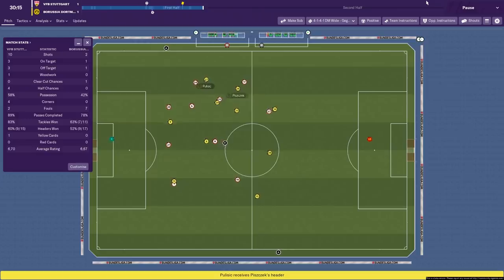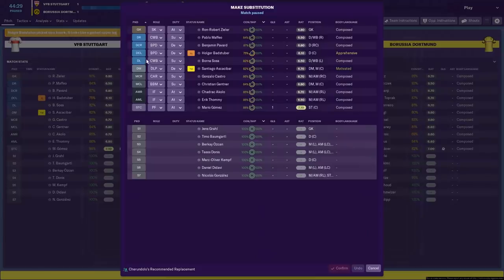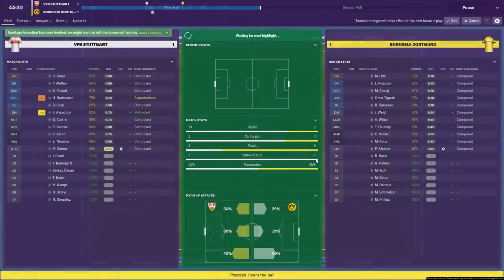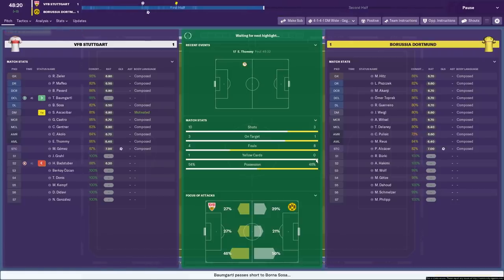Half an hour in. Dortmund coming forward again — a chance for Delaney who sticks it just wide. Royce has picked up a knock. Pulisic is injured. Babs Stuber is injured too — I probably should take him off, and also he made the mistake. I'm going to bring on Van McGaugh. I apologize for the pronunciations. I really like the idea of these tactical styles — I think they're good for people new to the game who don't really know how to set up tactics. We're just using the preset tactics and we've done alright so far in these experiments.